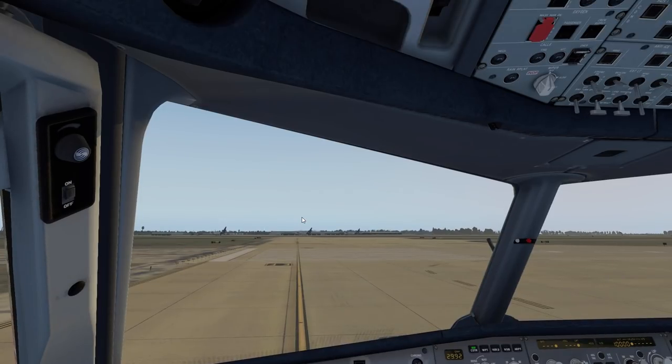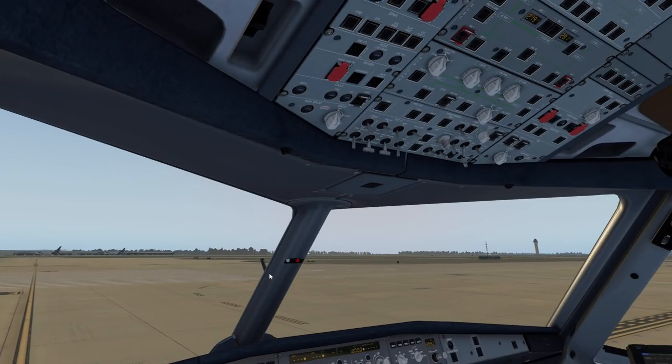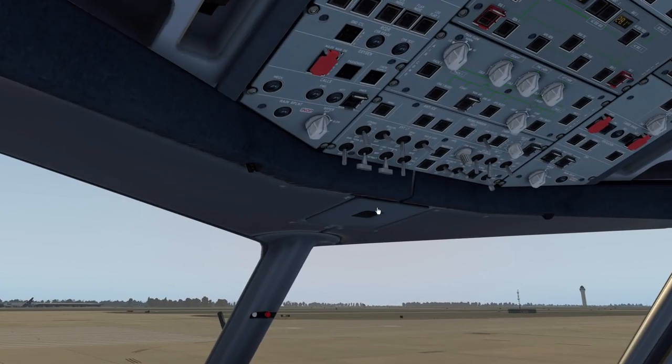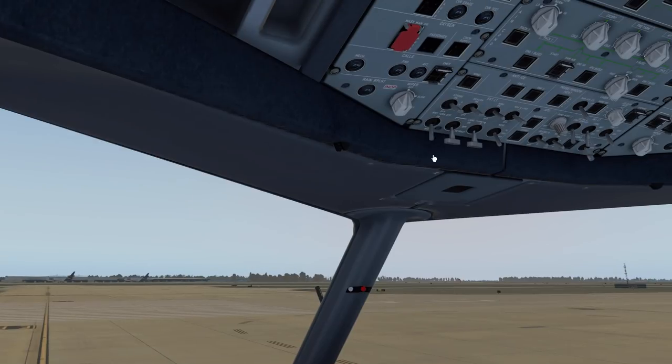We're expecting to hear from tower either 'line up and wait' or cleared for takeoff on runway 17 Right. If they say 'line up and wait,' we acknowledge, get the taxi light on, wing lights on, strobes on. By definition strobes are supposed to come on, however at nighttime it's courteous to sometimes leave those off because there are a lot of planes holding around the runway and those strobes flashing can really be an eyesore.